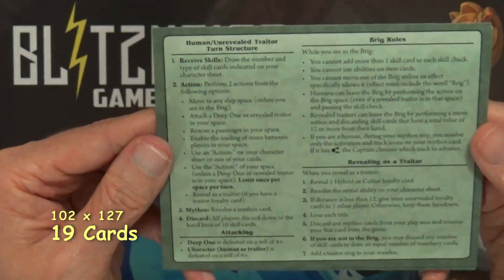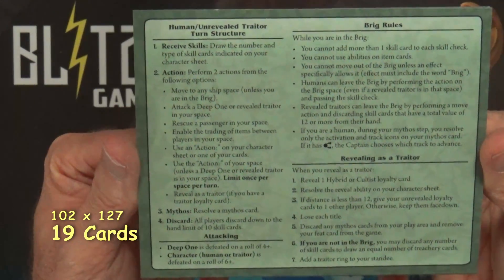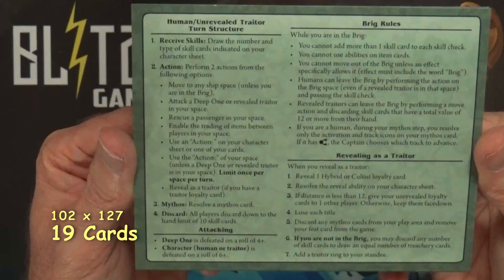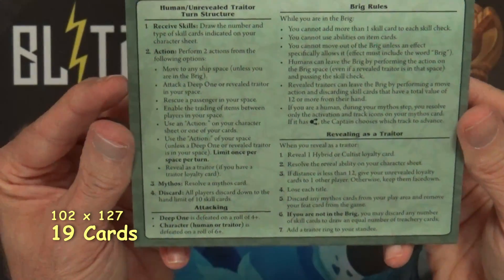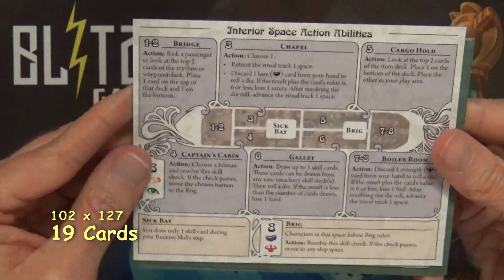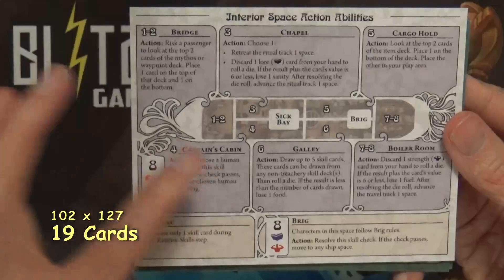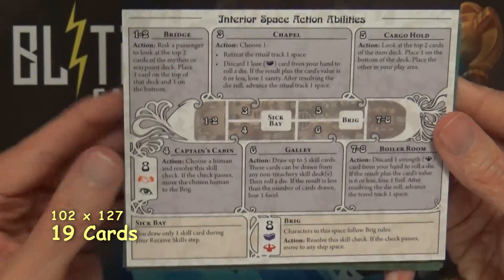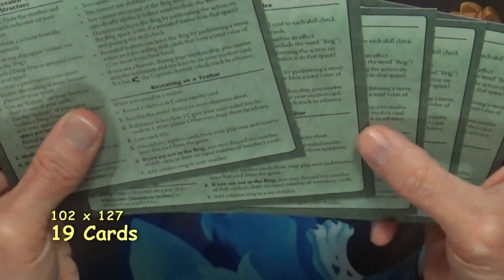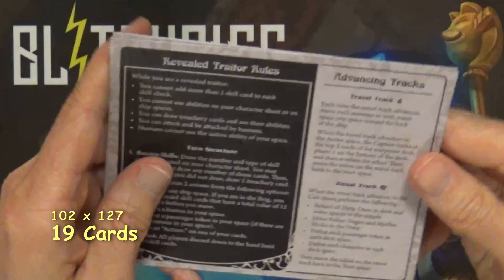Let's zoom in and take a look at all this stuff. We'll start off looking at the biggest cards and go down to the smallest. Right off the bat this looks like a lot of information, but it lets you know everything in the game you can do — all the small sentence rules you need to know about, like revealing the traitor, the rules for the brig, attacking an unrevealed traitor, turn structure. The back has the interior space action abilities for each spot so you can see what you can do in each of the rooms — sickbay, brig, and whatnot. There are six of those because you'd have six players.